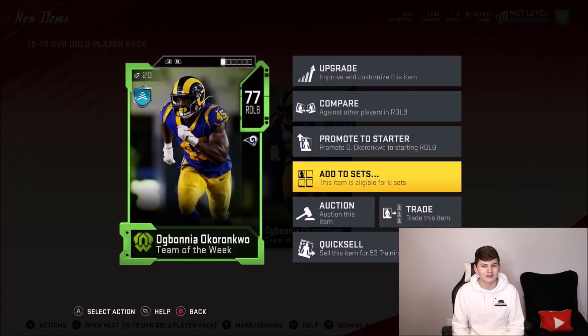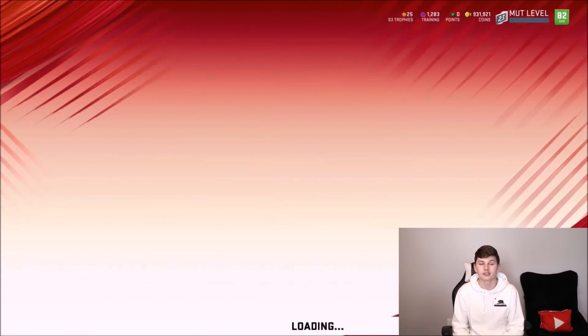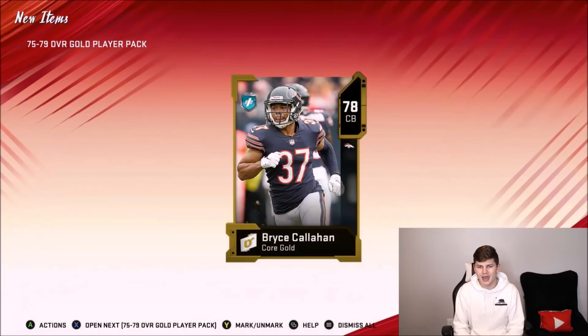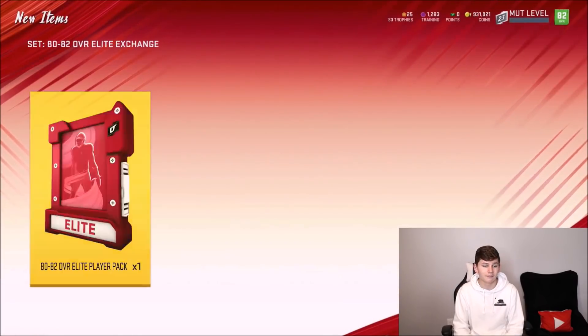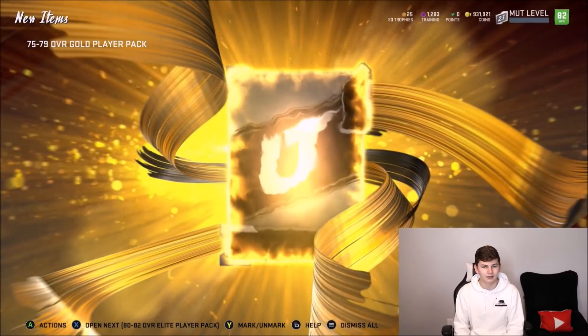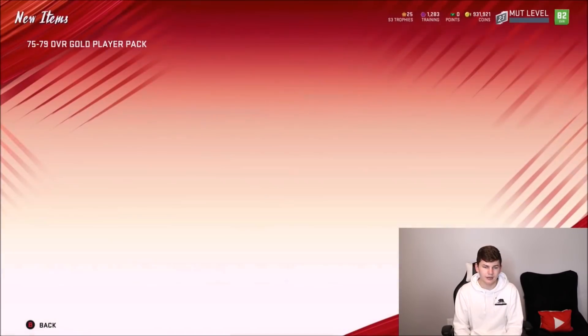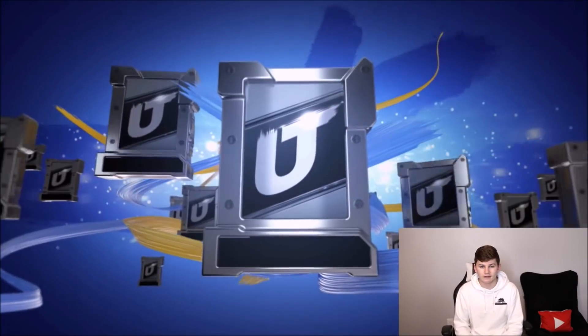We get a 77 outside linebacker — we definitely do not need that. We have got so many good outside linebackers on the team: we have Von Miller, we've got Brian Burns. We get a 78 corner again — my secondary is completely elite. We get another 80 to 82, that's nice to see. Final 75 to 79 gives us halfback TJ Yeldon — obviously we don't need TJ Yeldon, we have Tariq Cohen now. Let's go ahead and get these two 80 to 82 overall elite player packs.